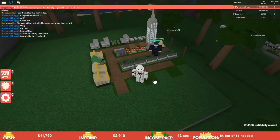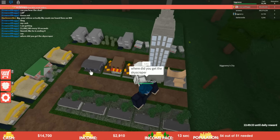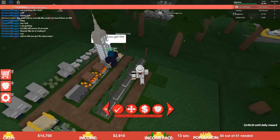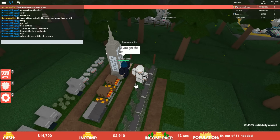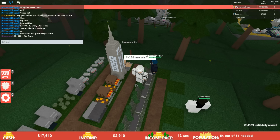I'm going to put more condos along here, maybe another McDonald's over here, and then we're going to destroy all this stuff right here — except for this skyscraper. The code is 2K16 — make sure you capitalize 'here we come,' I believe. Let me know if it works.